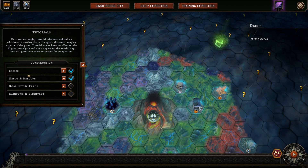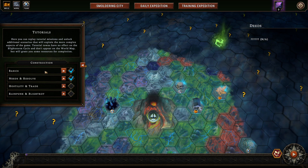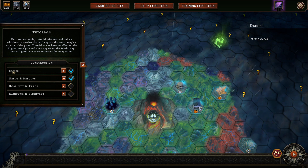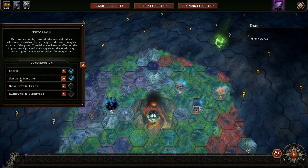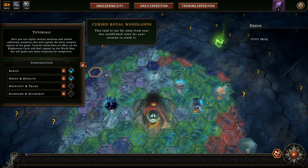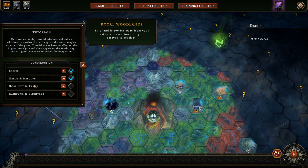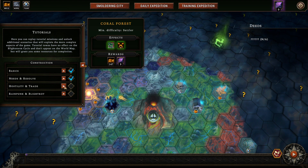Now you can actually do them individually as well. Before, when you did replay tutorial missions, it forced you to go through the first and then hit escape, and then it forced you to go to the second. I think now if you just hit escape, it might exit all of them — I'm not quite sure. But let's go ahead and do that now.